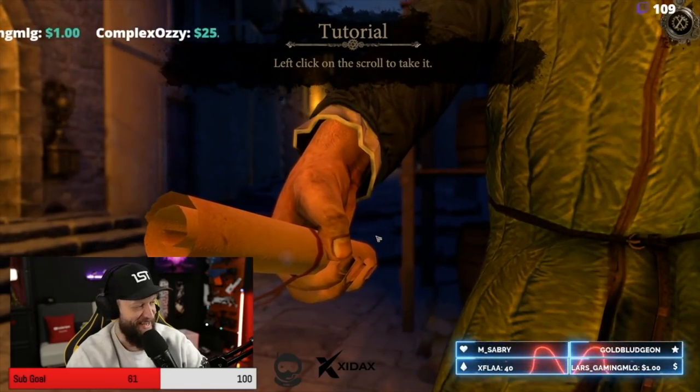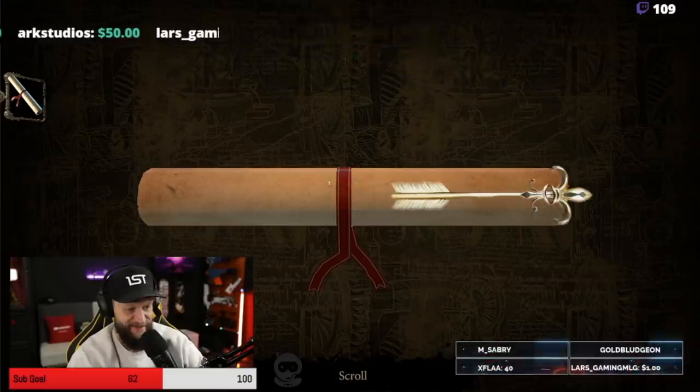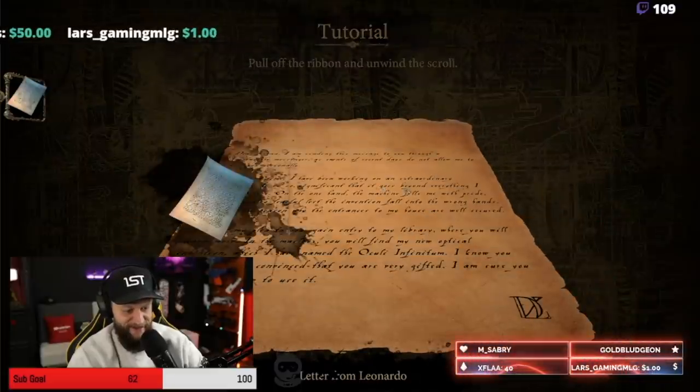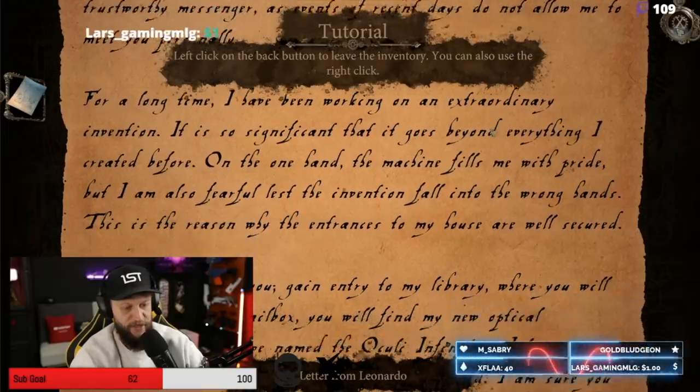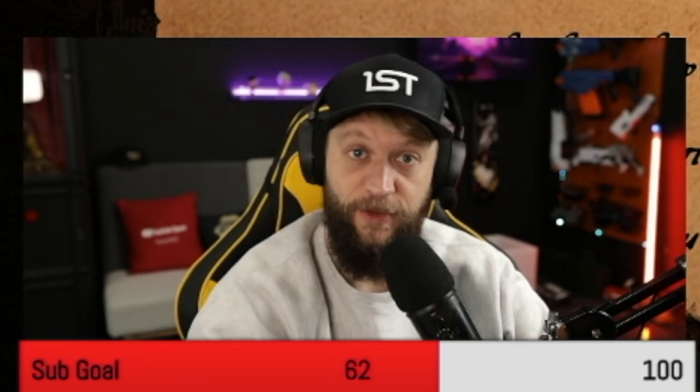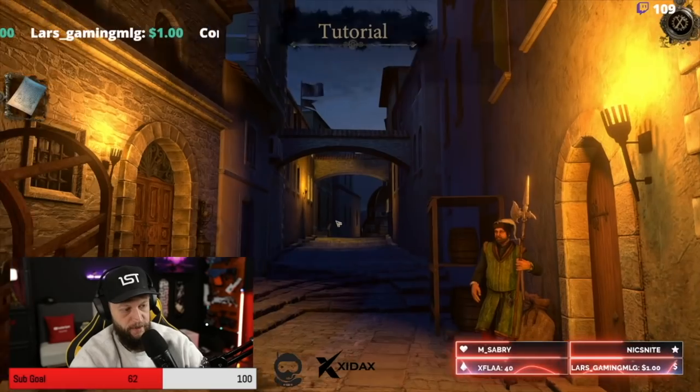Imagine somebody just handing something to you like this. Item found: scroll. Oh, cool. A letter from Leonardo. 'Buongiorno. The entrances to my house are well secured.' Okay, all right. So we're looking for this new invention.